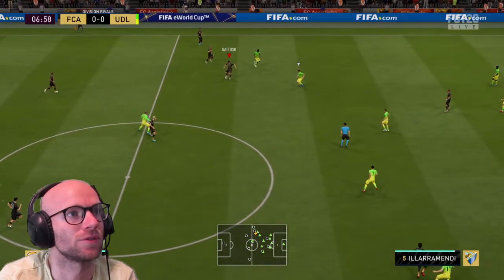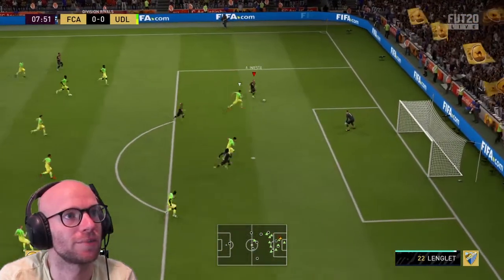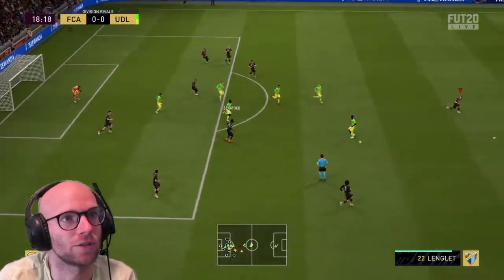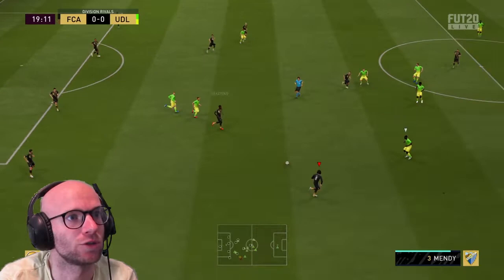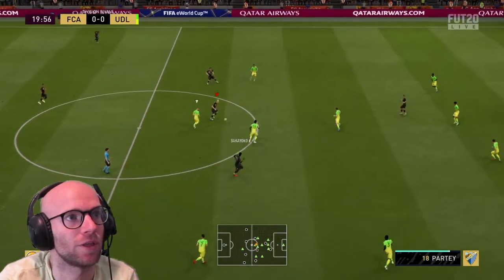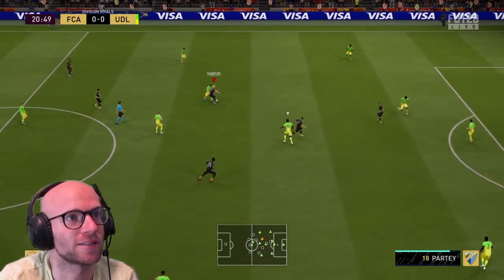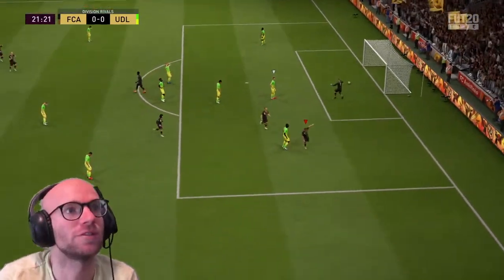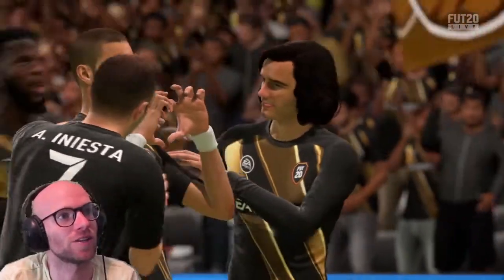On to Gattuso. Lodi. Iniesta making the run — he's through. Can he play it sweaty? I did a drag back but the game didn't register it. Bakayoko with the interception, on to Best, back to Bakayoko. Thorsby on to Carrasco with the turn — lack of strength there, not the best move. Iniesta, the pass to Carrasco — so much space, beautiful goal. Right foot near post finish. Top in. This guy just doesn't miss — except for that one time I hit the post.